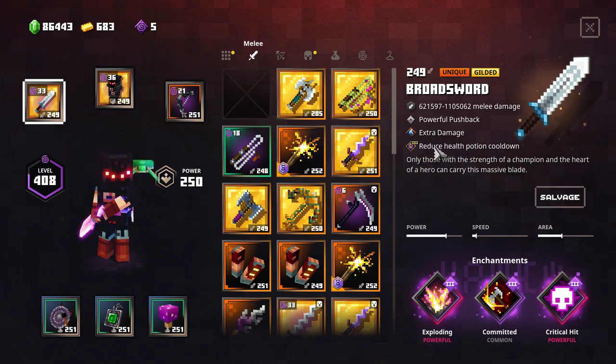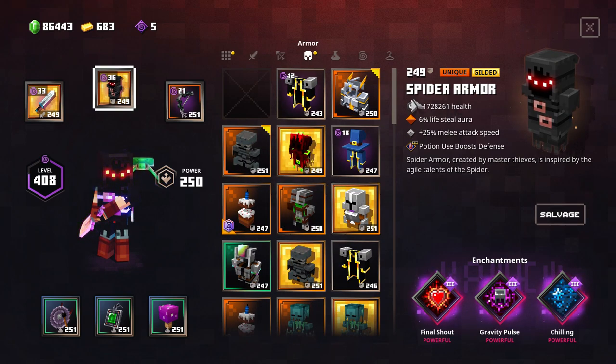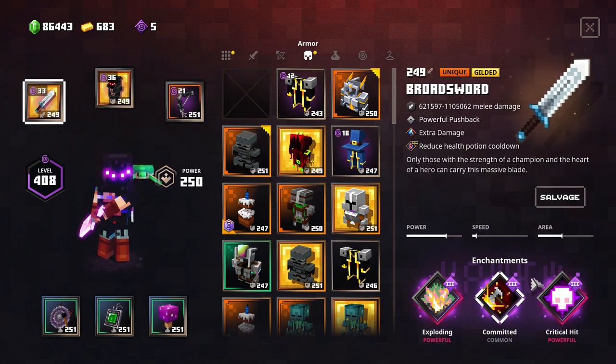This one has powerful pushback, extra damage level one, reduced potion cooldown which is refreshment level three. We are using the new enchantment from the Hidden Depths DLC, which refreshes and reduces our cooldown for the healing potion. The spider armor comes with built-in potion barrier.